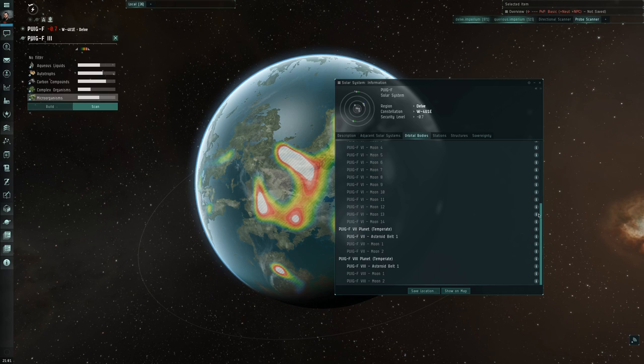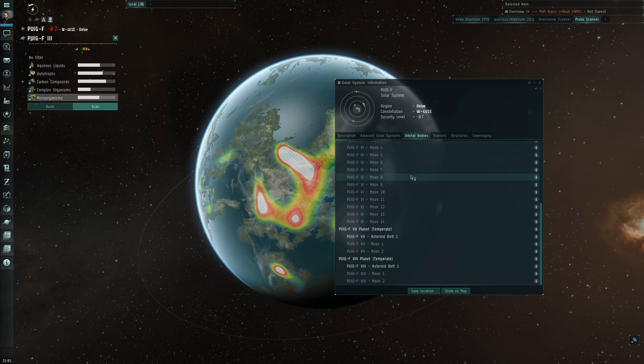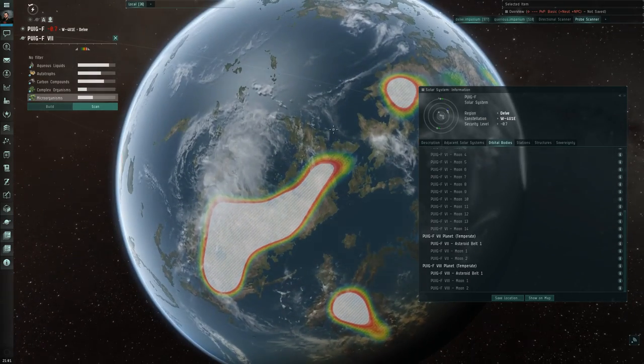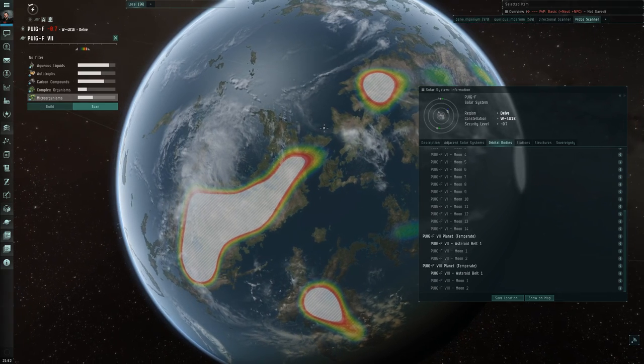In this system I've got one, two, three temperate planets, two or three barren, one oceanic, and a gas planet. I could use any of the temperate planets for microorganisms. Let's look at the other ones to see how choosing a different temperate planet can actually affect the differences, since microorganisms' hotspots on a planet can also affect your results.